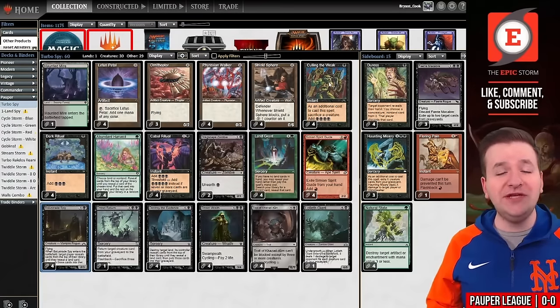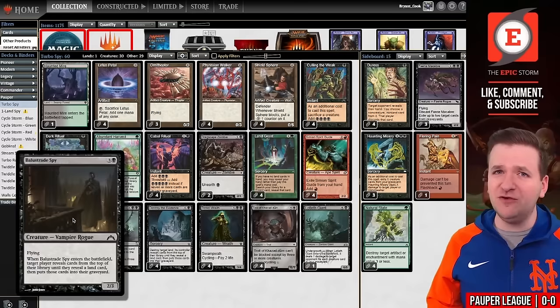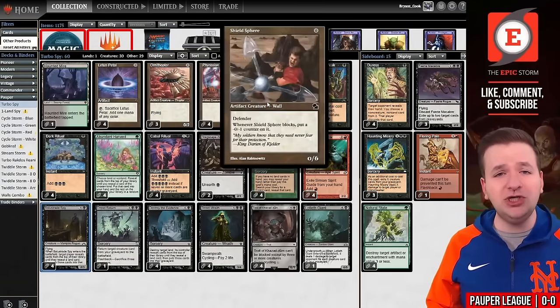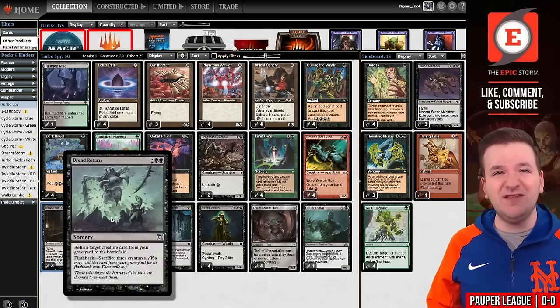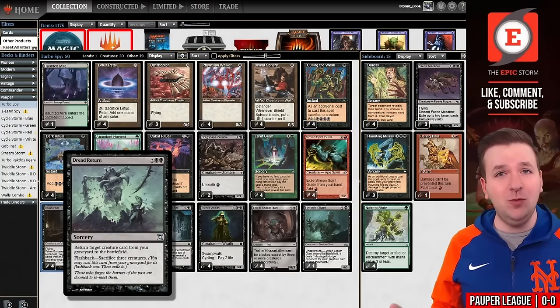In the build we're playing today we're playing Culling the Weak — a one black instant from Exodus. As an additional cost you sacrifice a creature and add four black mana. Belustrade Spy costs four black mana. If we need creatures we have Phyrexian Walker, Shieldsphere, and Ornithopter to sacrifice to Culling the Weak. Also, if you have a bunch of these zero mana creatures you don't need to unearth Dregscape Zombie to cast Dread Return — you only need four black mana. So we're reducing the amount of mana we need to win the game, which should theoretically make this deck even better.